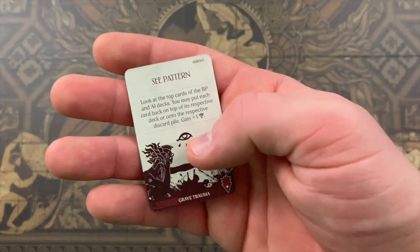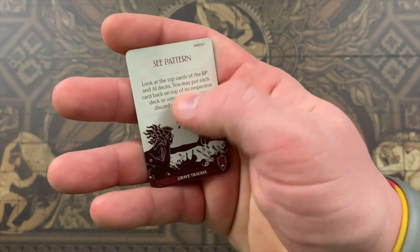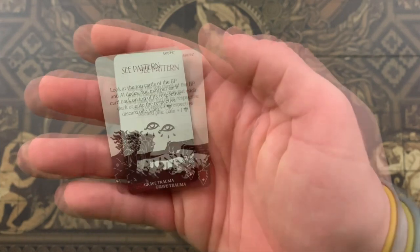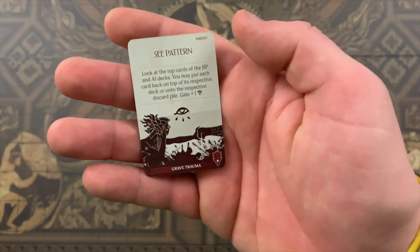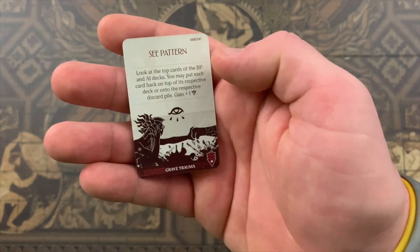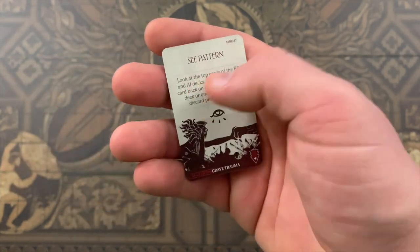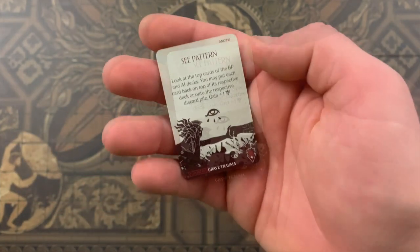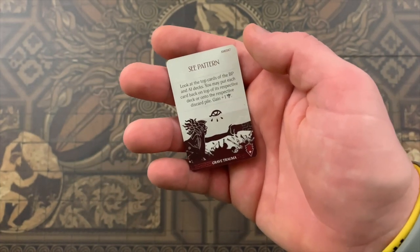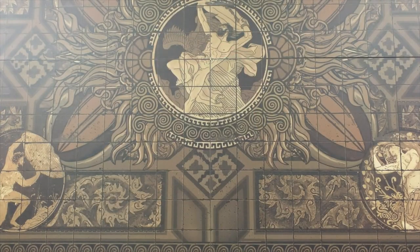If an effect includes the word 'may,' it is not mandatory and you can choose not to resolve it. For example: 'look at the top cards of the body part and AI decks — you may put each card back on top of its respective deck or onto the respective discard pile.' This gives you a choice. All effects that do not include 'may' must be resolved to their full extent if possible, each time they are triggered.